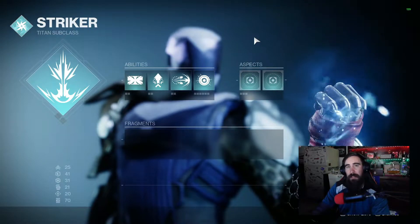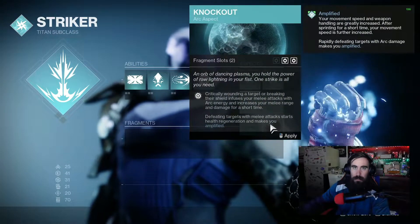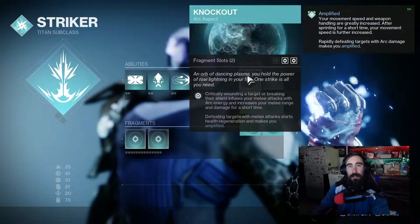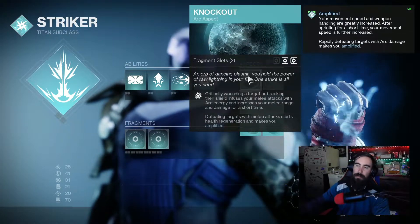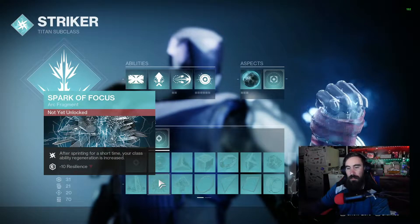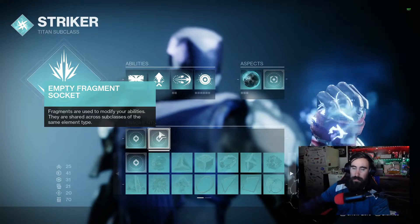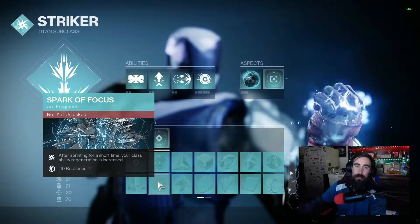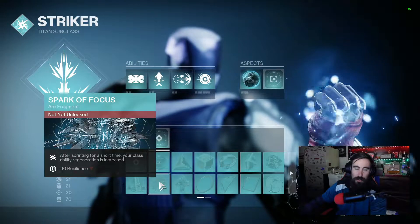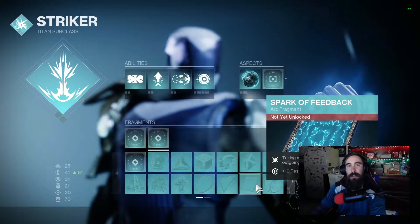We just received what is called an aspect. Aspects modify things about your subclass or abilities. The one we just received is called Knockout — we're going to put that on. It gives you a description of what it does and also tells you how many fragment slots it provides; this one gives two. Fragments are abilities or enhancements to abilities, and sometimes they give you either a negative or positive stat. This one gives a negative 10 to your Resiliency, however a different one might give you plus 10 Resiliency — it all depends on the fragment.